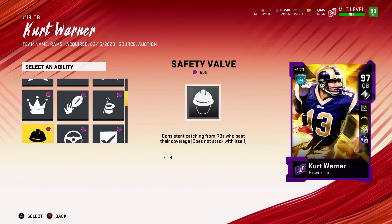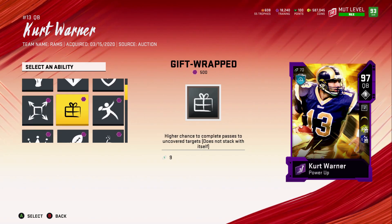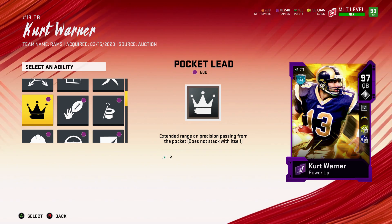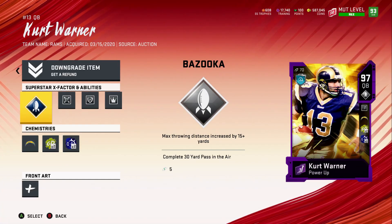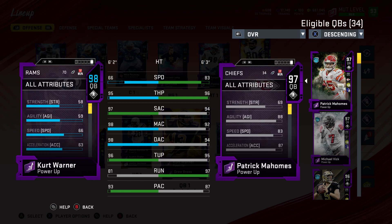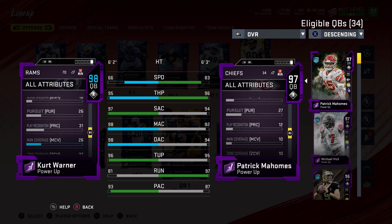We had Hot Route Master on Drew Brees in the last build but I just never used it — we had wide open receivers anyway. Maybe we'll try out Pocket Lead for the person who asked about it and we'll see how it goes. Kurt Warner's got 66 speed, 95 throw power, 97 short, 98 mid, 98 deep, 96 throw under pressure, 58 strength, 59 agility, 63 acceleration. That is absolutely beautiful — he's a great pocket passer.